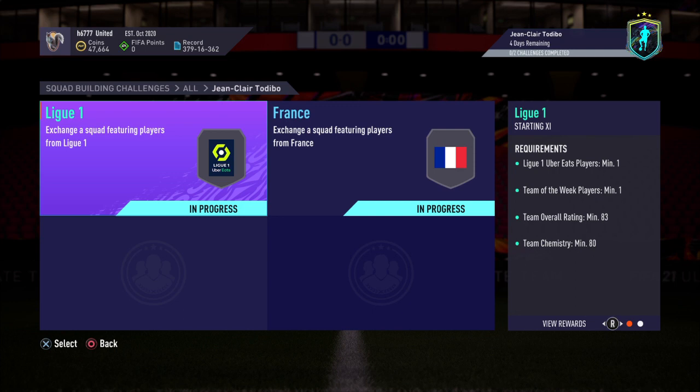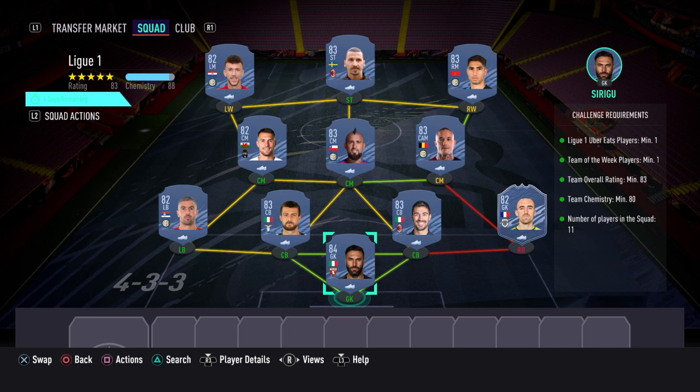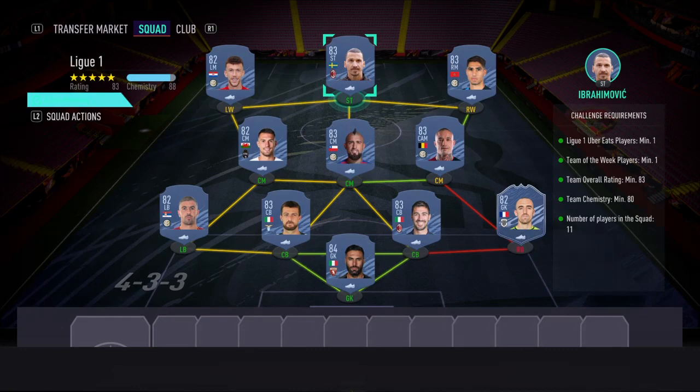To obtain that card you'd need to complete two SBC challenges. The first one is called League One, and for this one you get a small prime gold players pack. The requirements are: League One, Uber Eats; minimum one Team of the Week player; overall rating minimum 83; team chemistry minimum 80; and 11 players in the squad.